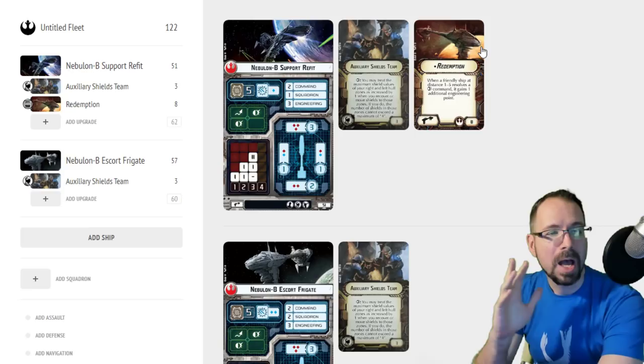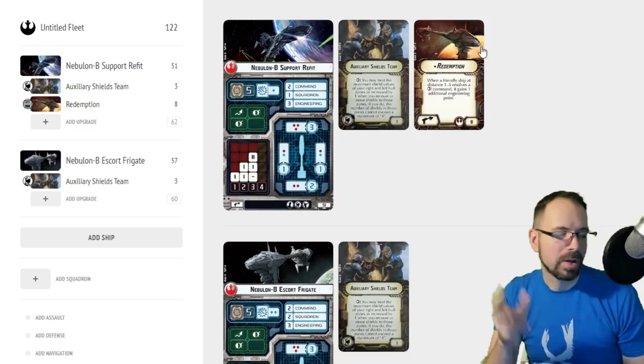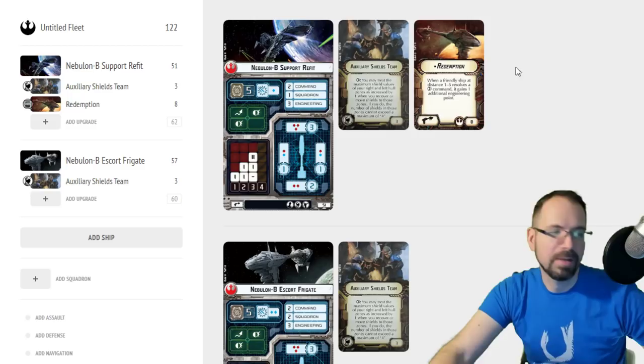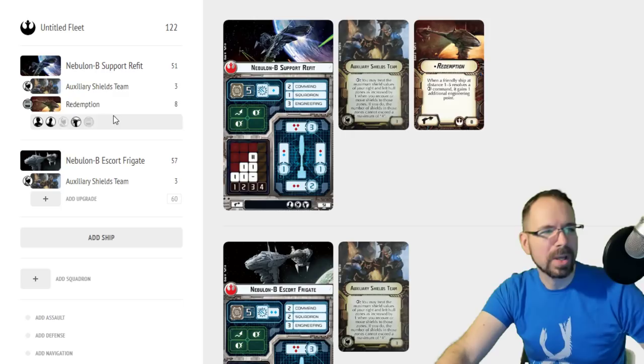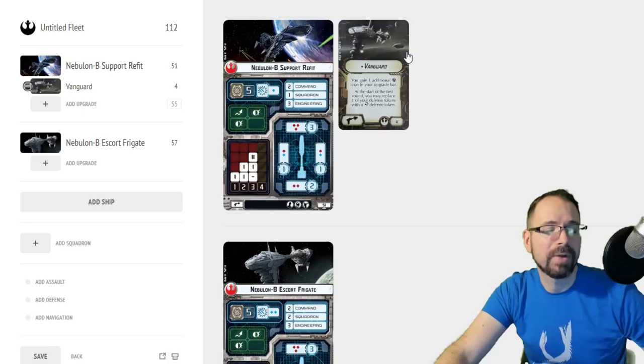If you don't have Redemption, you can still use Auxiliary Shields Team. You spend your three engineering points, get one new shield on the side, and then transfer maybe one from the rear to the other side. It's just a whole lot easier with Redemption — you do that Engineering command first turn, set it and forget it, and then you can set Nav or Concentrate Fire for the rest of the round. We also got a new title with Rebellion in the Rim called Vanguard — and it's a really cool title.